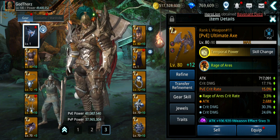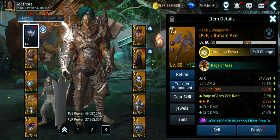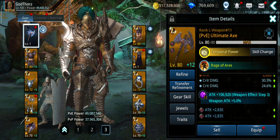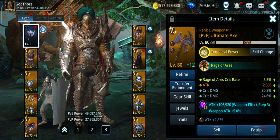The weapon gives the most power. The legendary level 80 — you should max it, transcend it to level 80 — gives me 717,000 attack. Because I also refined it to plus 12, I get an increase of almost 107,000 attack, which will be like 820,000.